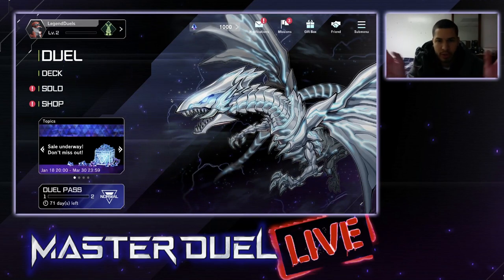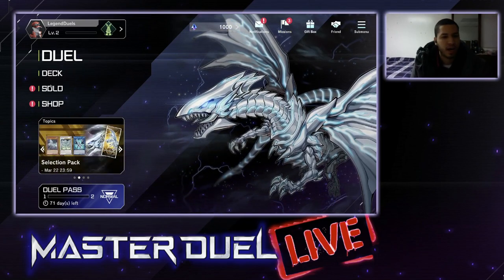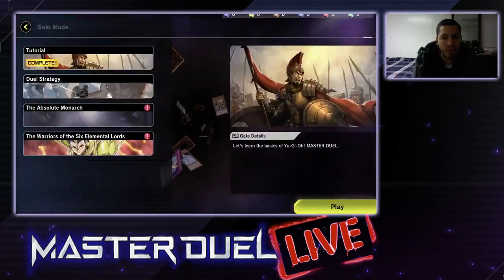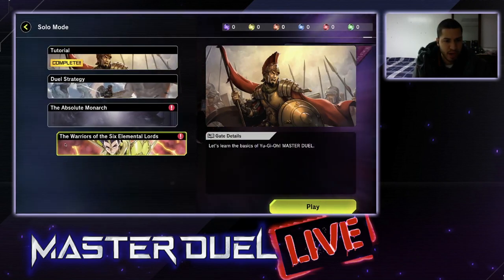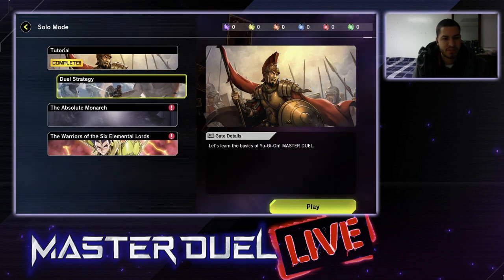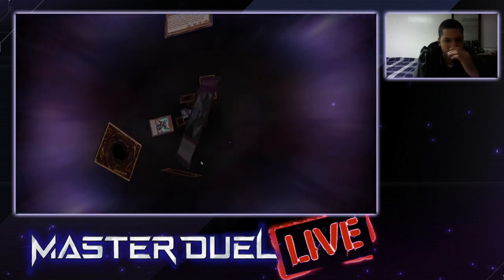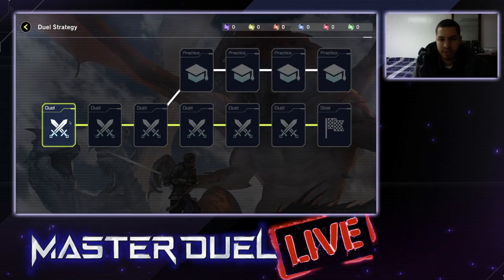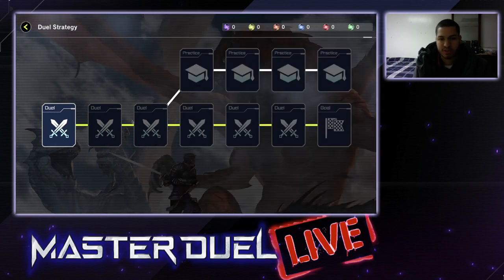It's kind of better for this tutorial anyway. So when you start off the game, you get 1000 free gems, and then the first thing you're going to do is go into solo mode right here. You can fill out the Absolute Monarch and do the Elemental Lords to get some gems and awards. Go into Dual Strategy and go through this entire thing. With this you'll get a free copy of Raikeki.